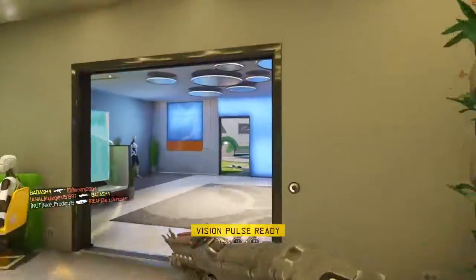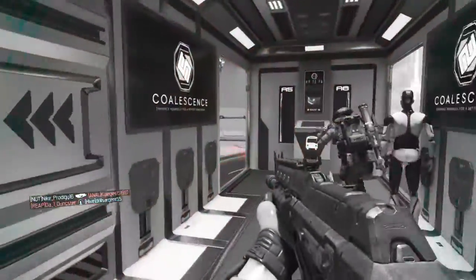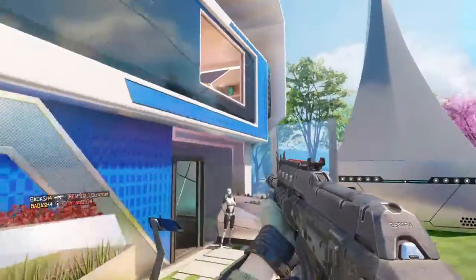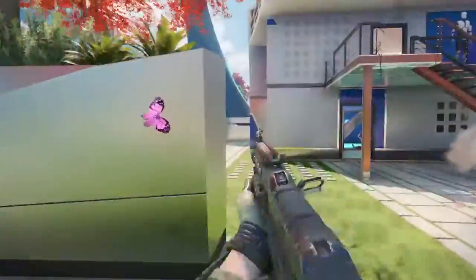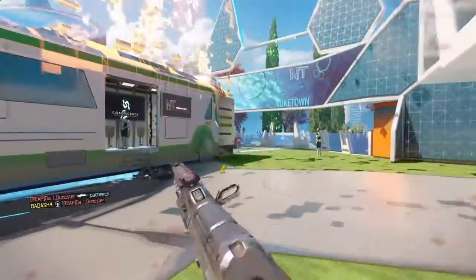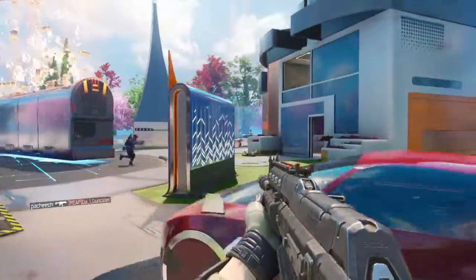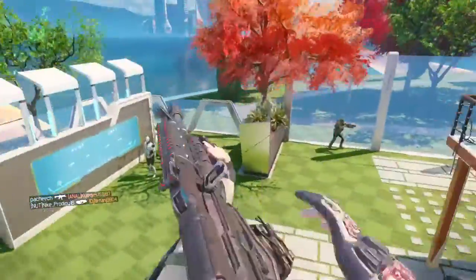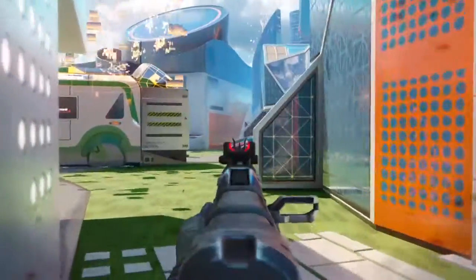Starting out with the perks — perk number one I either like to use Overclock, which gets your specialist ability faster. If you're using Vision Pulse like I do, it comes back fairly quickly and Vision Pulse really comes in handy in hardcore team deathmatch — it's basically wall hacks within a short area of you. I also like Ghost because even though there's no mini map in hardcore, when the enemy team uses a UAV, if you have Ghost and keep moving, they won't see you on the mini map at all.